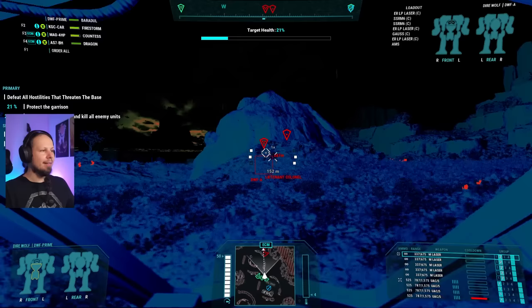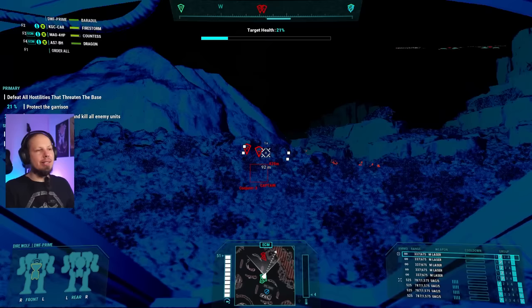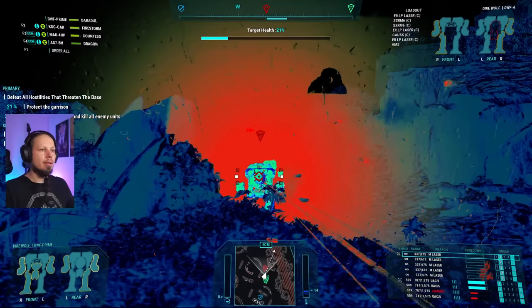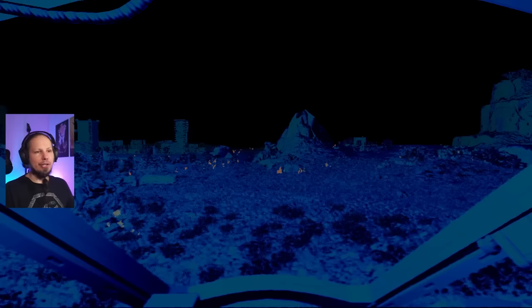I think my Dire Wolf is now a pretty good asset. He is strong, but he can be stronger. The regular medium lasers and the ultra autocannon 5s could be clan versions — there's more we can change here. It was a good fight, a good test run. We learned two things: first, ATMs are actually quite good — I like them, I really do. I want to have a dedicated ATM carrier now. And second — we don't have enough ammo.